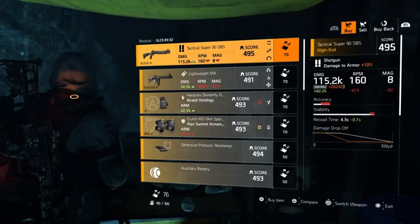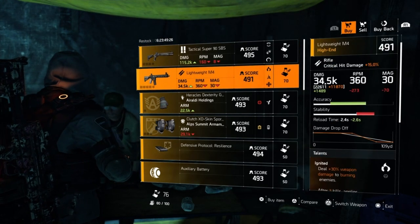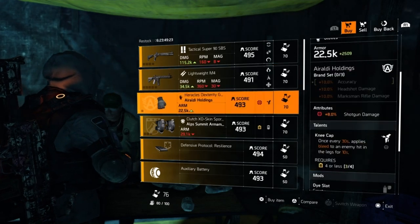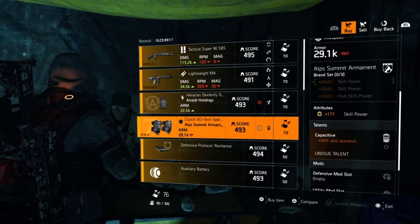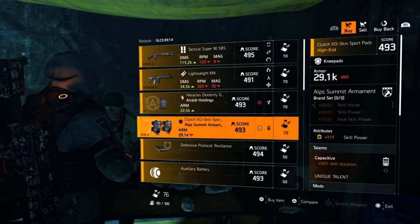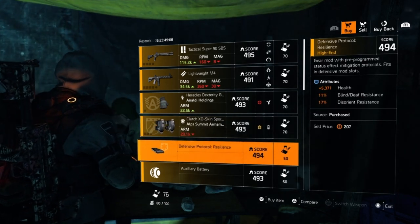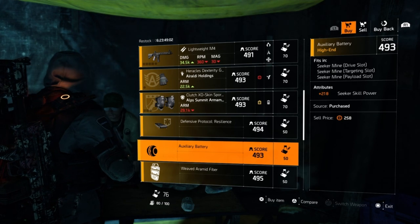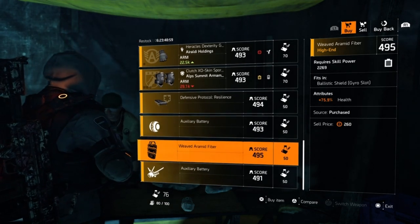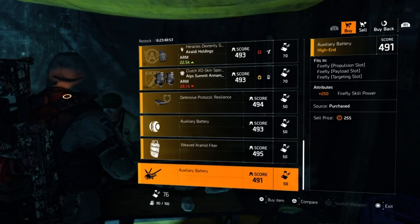On to DZ West. Starting out first we have a Tactical Super 90 SBS with Sadist Jazz Hands and Zen. A Lightweight M4 with Ignited Stable Everlasting. Aroldi Holdings Gloves with 8% Shotgun Damage. And Kneecapped Alps Summit Kneepads with 177 Skill Power and Skill Duration. Next we have a Defensive Mod with 5371 Health, 11% Blind Death Resistance, and then 17% Disorient Resistance. An Auxiliary Battery for the Seeker with 218 Seeker Skill Power. A Shield Mod with 75.9% Health. And then a Firefly Mod with plus 250 Firefly Skill Power.